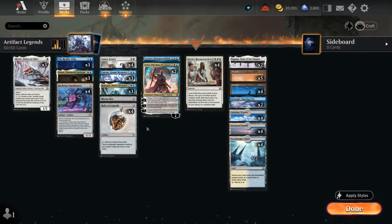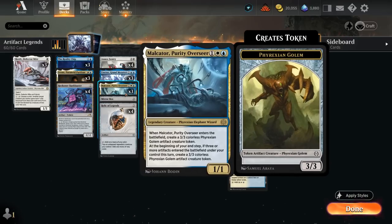Hello and welcome to another Standard Games video. Today we're having some fun in the play queue with a blue-white artifact legends deck featuring a couple new cards from Phyrexia, including Malkator Purity Overseer.